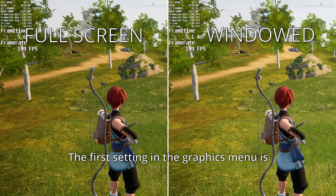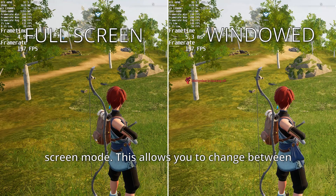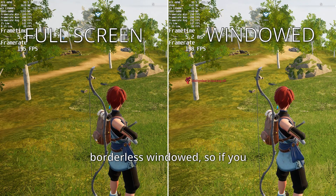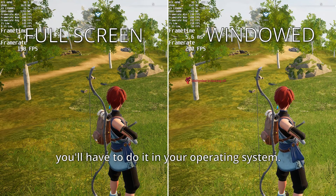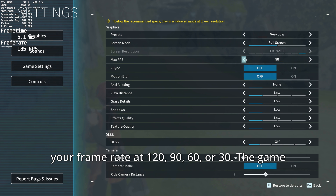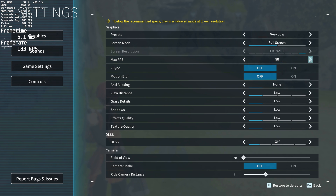The first setting in the graphics menu is Screen Mode, which allows you to change between windowed and full screen. There is no borderless windowed, so if you want to change the resolution, you'll have to do it in your operating system. Max FPS is a framerate limiter, and you can lock your framerate at 120, 90, 60, or 30. The game itself is locked at 240.